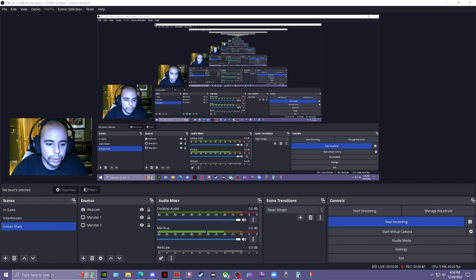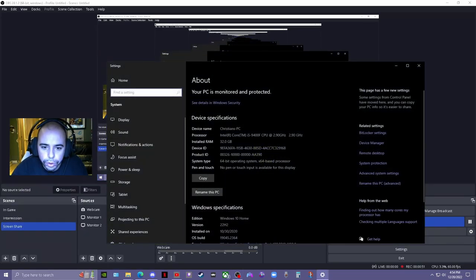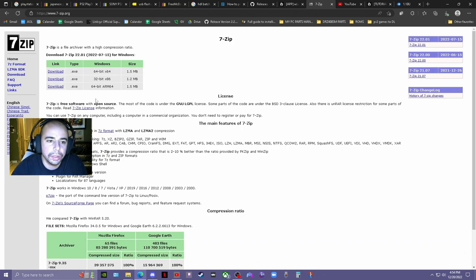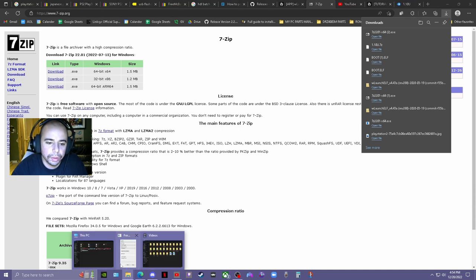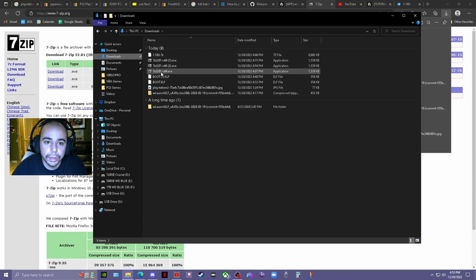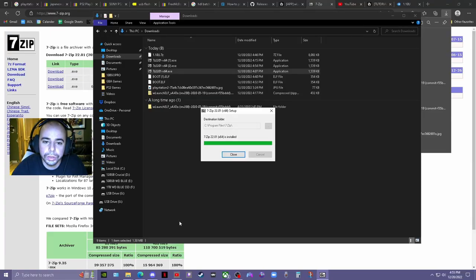First, check your computer's About section to see if you're 32-bit or 64-bit. I'm 64-bit. We're going to Google it, find the latest 64-bit version — not ARM 64. It downloads really fast. We're going to go to our downloads, right-click it, and run as administrator, then click yes to install.